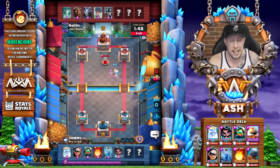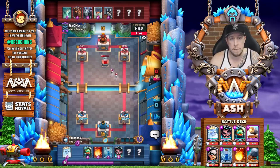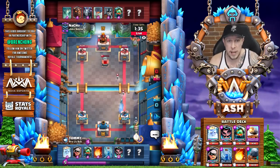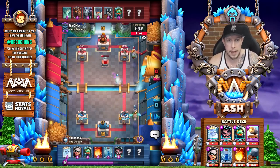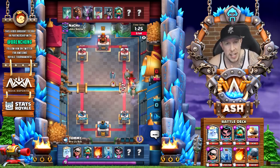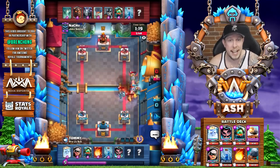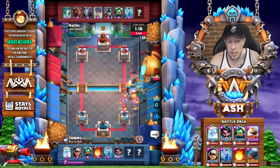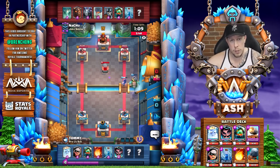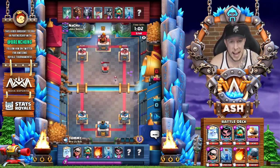The Vietnam team at CR Worlds were actually the first to use bridge spam in a competitive environment with great success. They comboed the night witch — which was new and OP at the time — with cards like battle ram and bandit, defending and picking up positive elixir advantages, then cashing in using those high pressure cards. Fast-forwarding to today, bridge spam now incorporates the magic archer and the royal ghost in addition to those original cards.